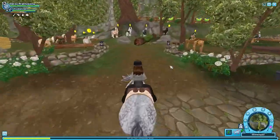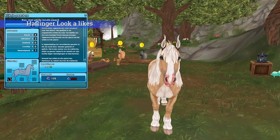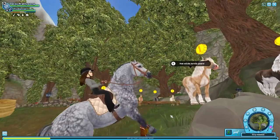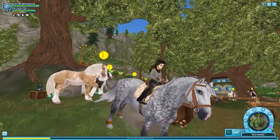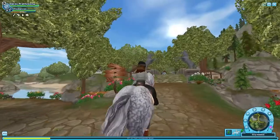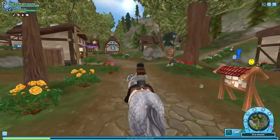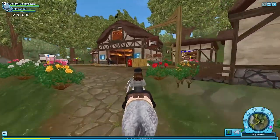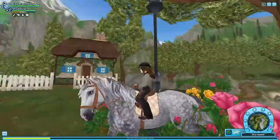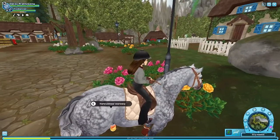I'm going to show you why I'm going for this horse — the Yorvik Wild Horse. I'm going for it because it looks like a horse I know in real life. It looks like a Haflinger — I'm not sure if I'm pronouncing that correctly, it's a Dutch word for me — and yeah, I know a real horse that looks like that breed.